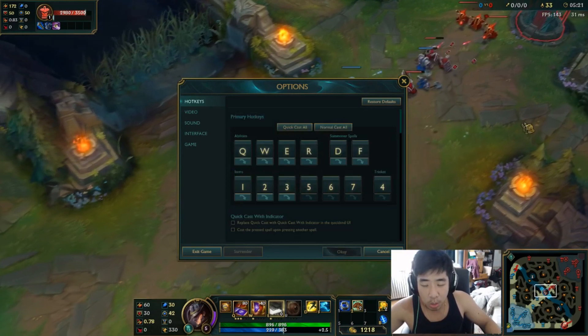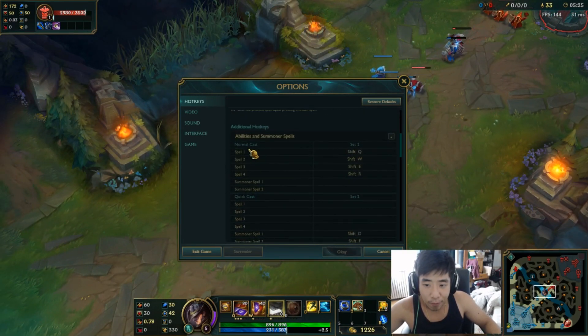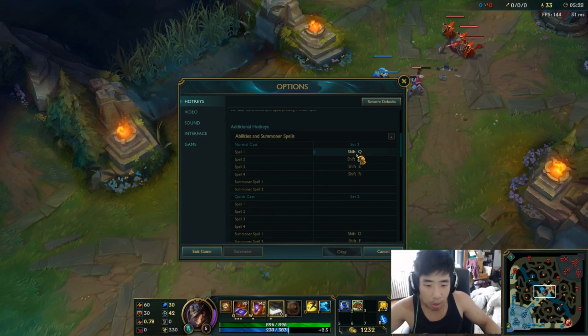To have both is really simple. If you're a smartcast person you have all these smartcasts set up, and then for normal spells you can change this to Shift, CTRL, or whatever you like.